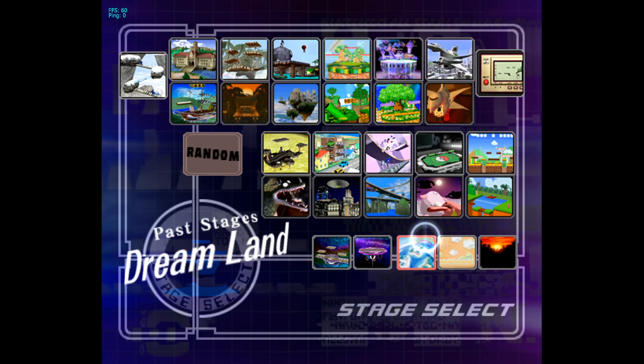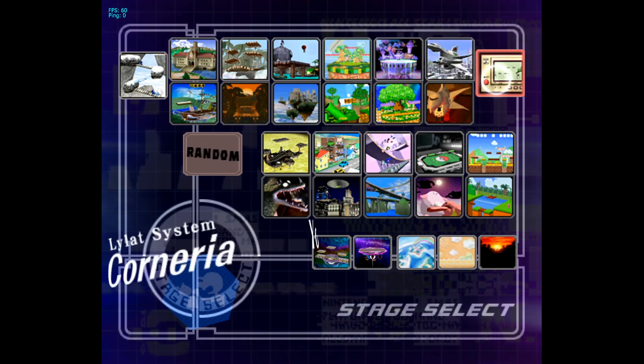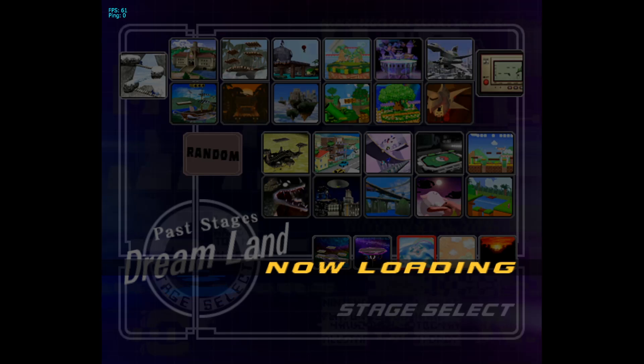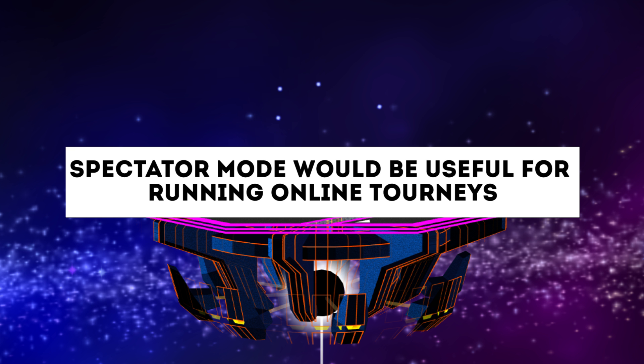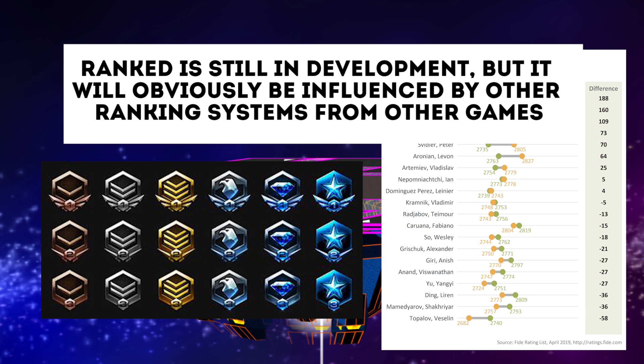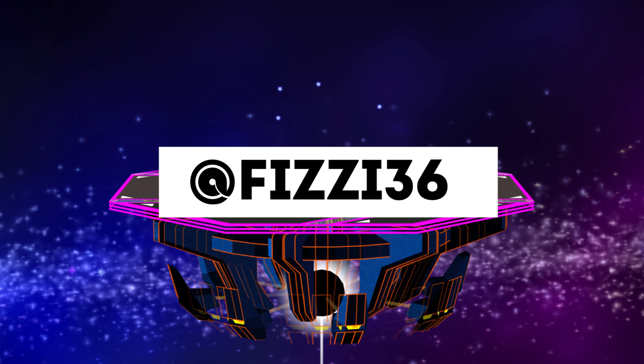On top of all of this, there are plenty of additional features coming to Slippi Online in the near future. At the moment, there's currently no stage select screen, but that's coming soon and is a top priority. There will also be support for a spectator mode, which will be huge for online tournaments. But perhaps the most exciting is a fully functional ranked system built directly into the client. This system is still in development, but Fizzy and the team have received input from pro players and are looking to make it the best they can, so stay tuned for more updates. You can always follow Fizzy on Twitter so you don't miss the news.